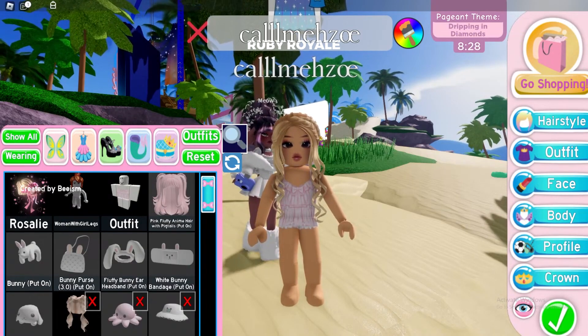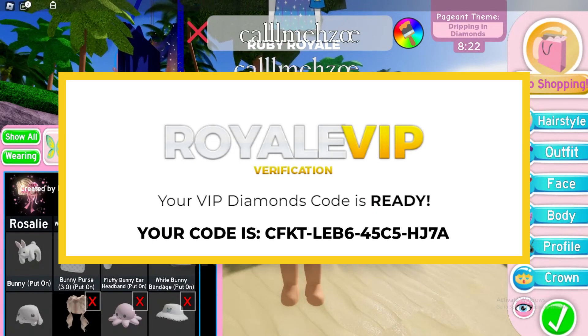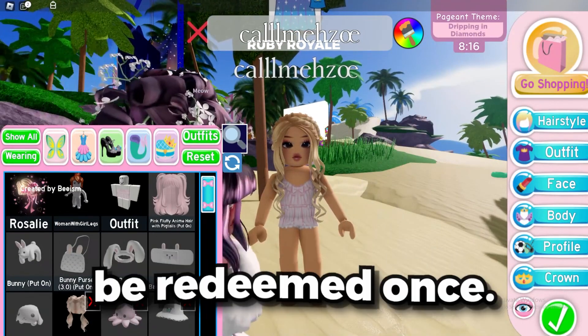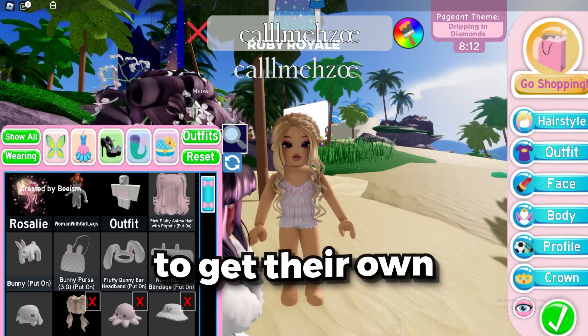Once you've completed the offer, your very own VIP code will be revealed on the screen. I'm showing you mine right now, but remember, this code is already used and won't work for anyone else. You have to get your own fresh code. Be sure you don't give your code away because it can only be redeemed once. If you share this with a friend, they will need to get their own fresh code.